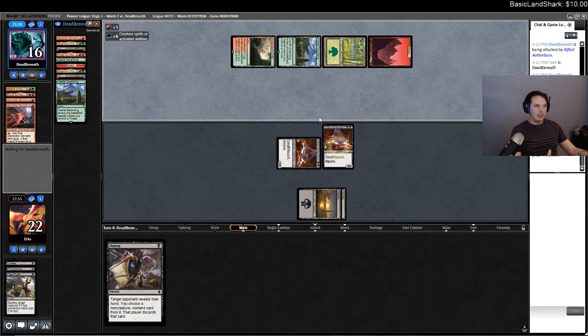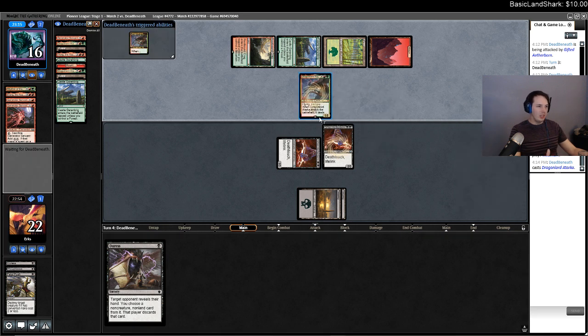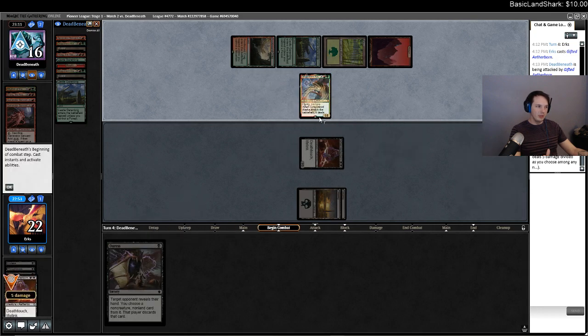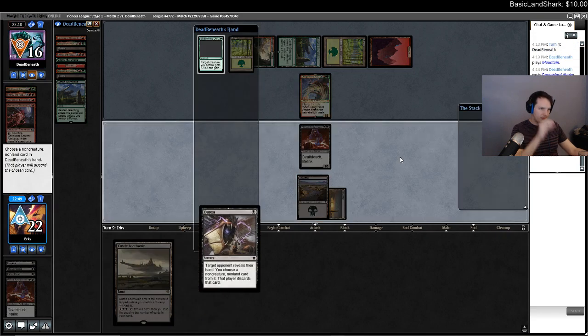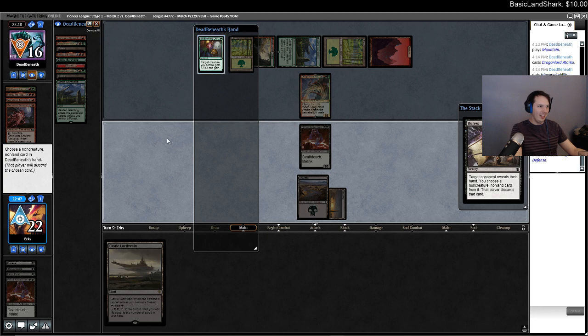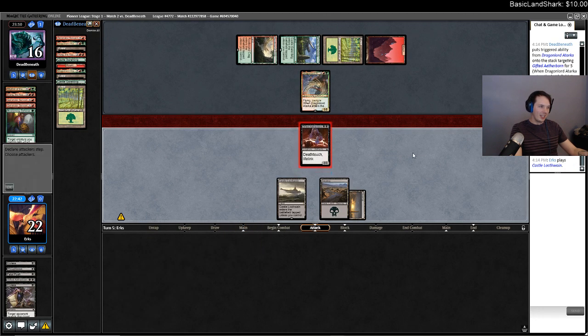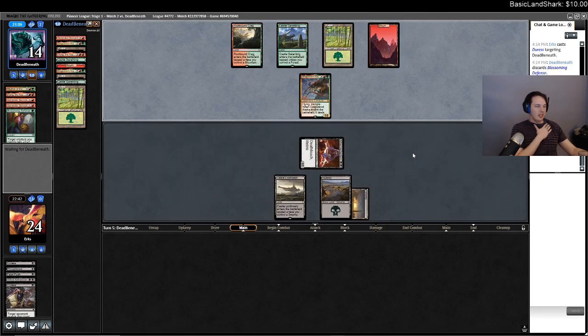I kind of wasn't paying attention — I didn't realize my opponent could just Fires of Invention on turn four. This is pretty gross. I'm not actually dead, but they could kill one of my things. It's gonna be hard to race. I can draw Land plus Murderous Rider — ha! So now I can Murderous Rider the Dragon! This is a spot where I wish this was Vampire Nighthawk and not Gifted Aetherborn.